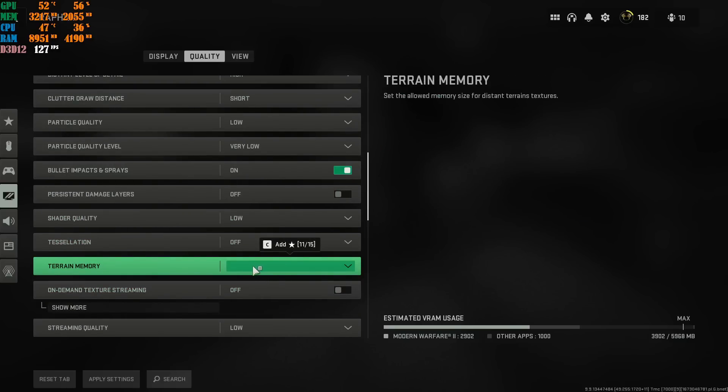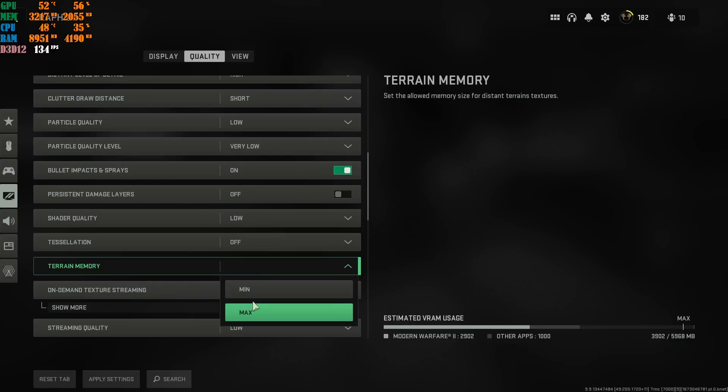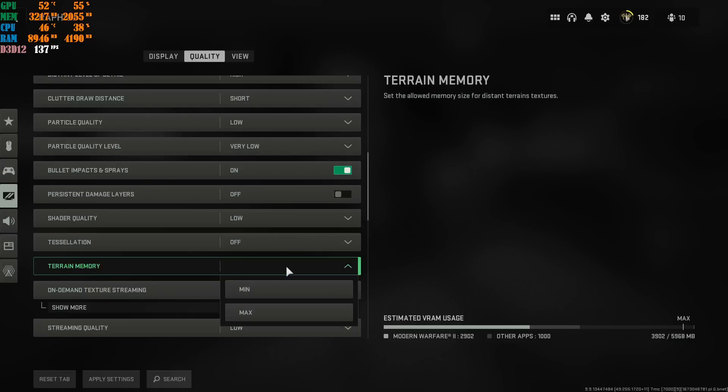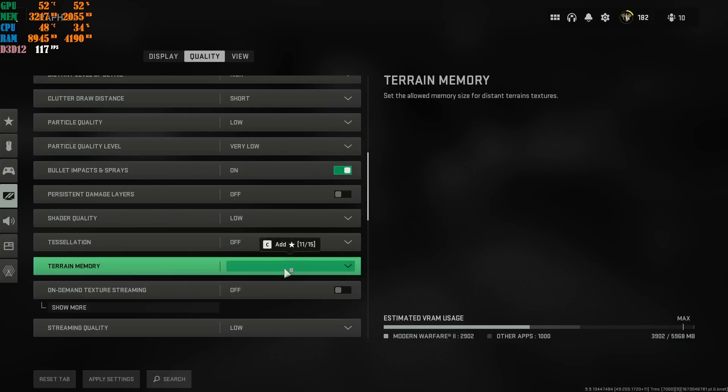A lot of people ask why I don't have a minimum selected for the streaming quality option. For some reason my game just removed that, and it actually works better this way. Let me explain: if you have 16GB of RAM or higher — like 32GB — go ahead and put streaming quality on Max. If you have 16GB and lower, like 8GB, I suggest Minimum. If you have 16GB, put it on Minimum and you will see an increase in performance.